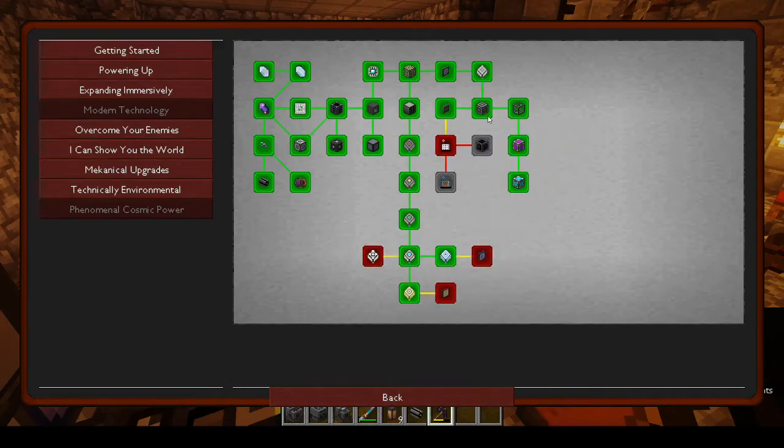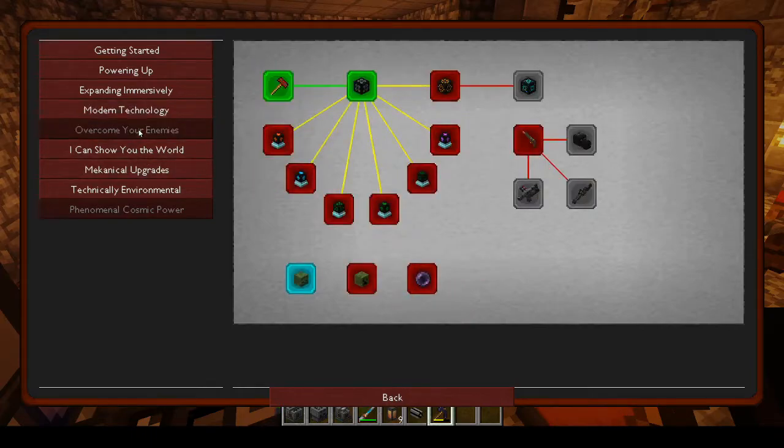So that tab is done pretty much for now. Overcome your enemies - that's all the Woot stuff - and I have no desire to get into that. That was enough just to get the first tier. If you're playing the pack and want to do it, that's fine, but I'm not doing that.